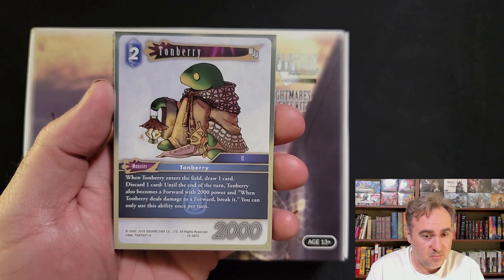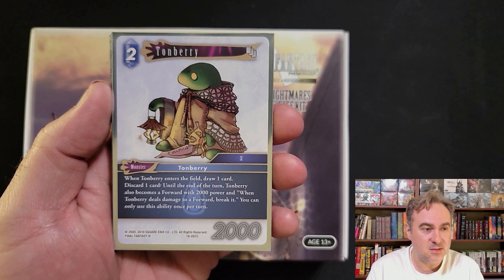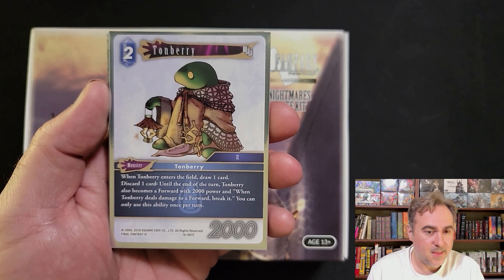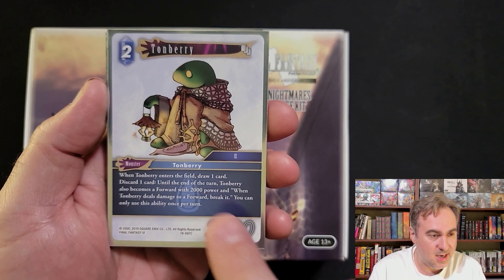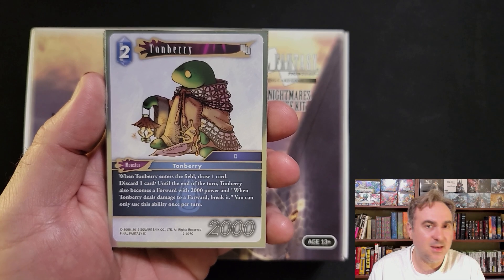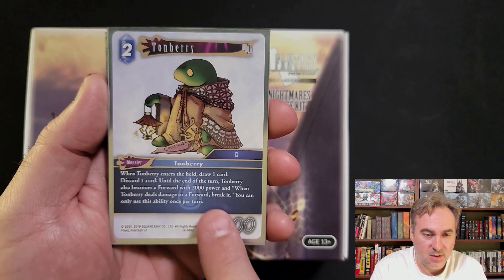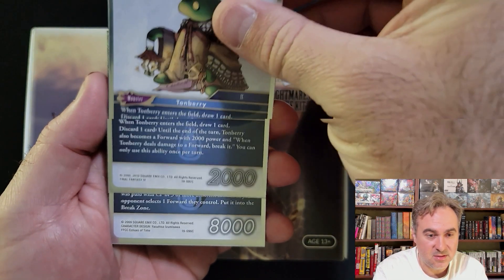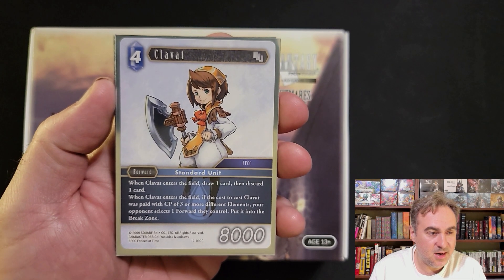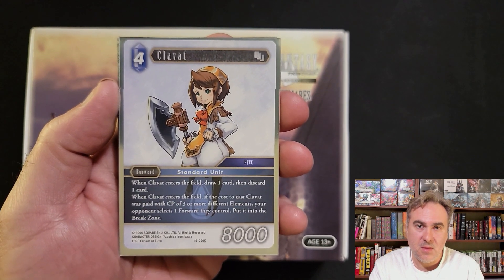Tonberry - mono water getting another really powerful monster is amazing. It just like Blue Worm comes into play and draws a card, but it only becomes a 2k when you discard a card. If it deals damage to a forward and breaks it, someone can give a character first strike and Tonberry just dies, but really powerful monster - impressed with it, able to control a lot of board states.